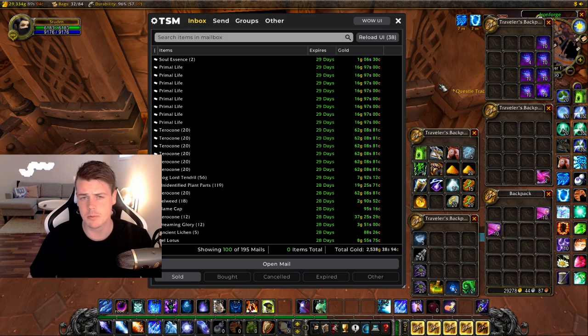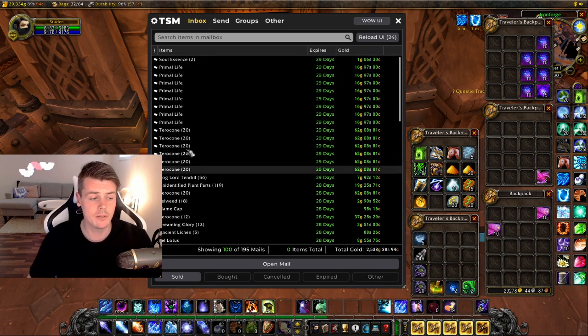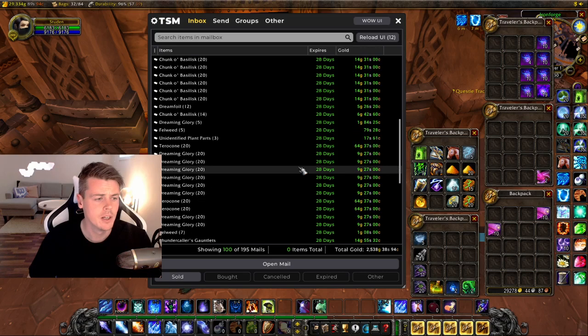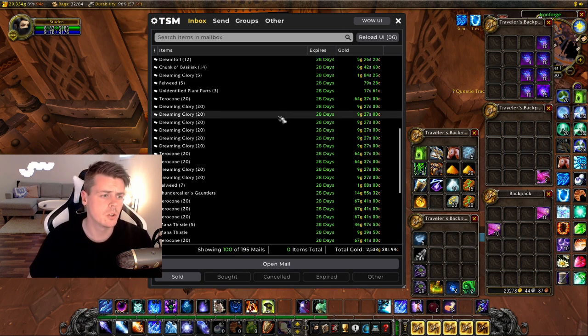I'm not playing as much as I want to be right now, and it's going to show in the sales. I sold roughly 200 auctions, and the first 100 auctions is a 2,500 gold clean out. A bunch of Primal Life together with Terracone — I uploaded a video yesterday on five hours of Terracone farming, so there's going to be a lot of those sales. More Terracone down here, some Basilisks just from having to kill them during Herbalism, from leveling up and testing stuff.